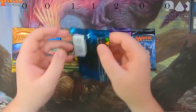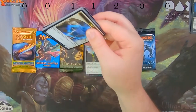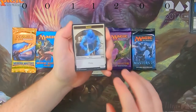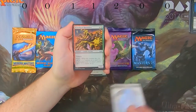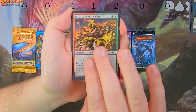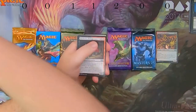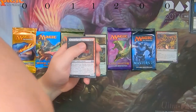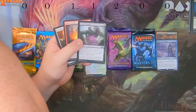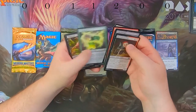Next up is Ultimate Masters, which had the second highest value last week. We've got a spirit token and our foil is a Scuzzback Marauders — not exciting from a money standpoint. The rare is Magus of the Bizarre, which is definitely nowhere near the Arid Mesa. Murderous Redcap used to be worth something but isn't anymore, and there are no notable commons here either.